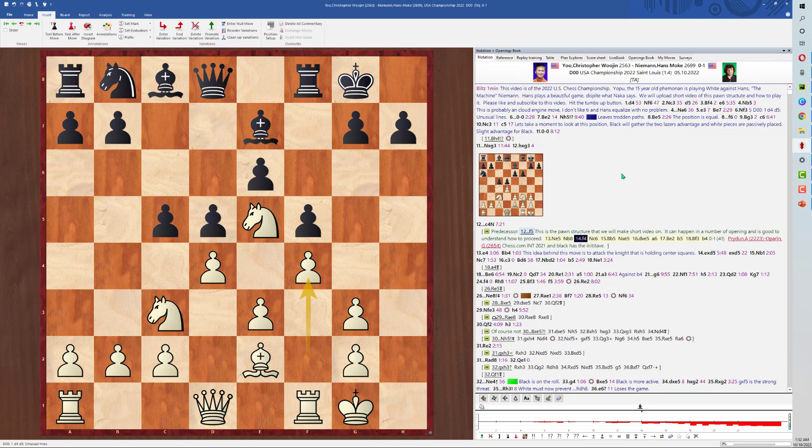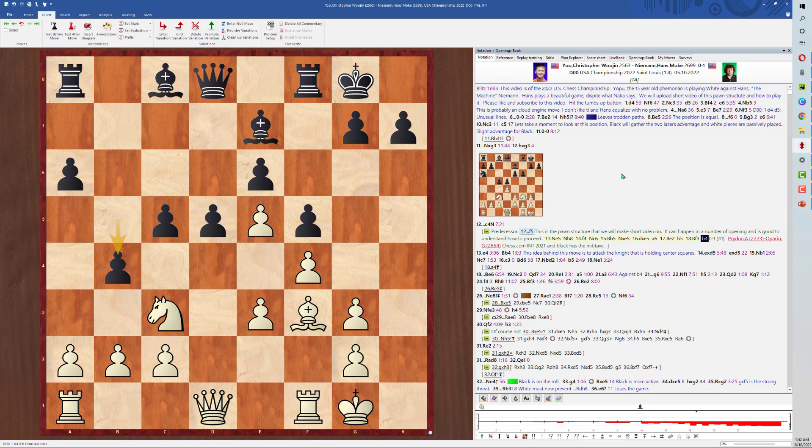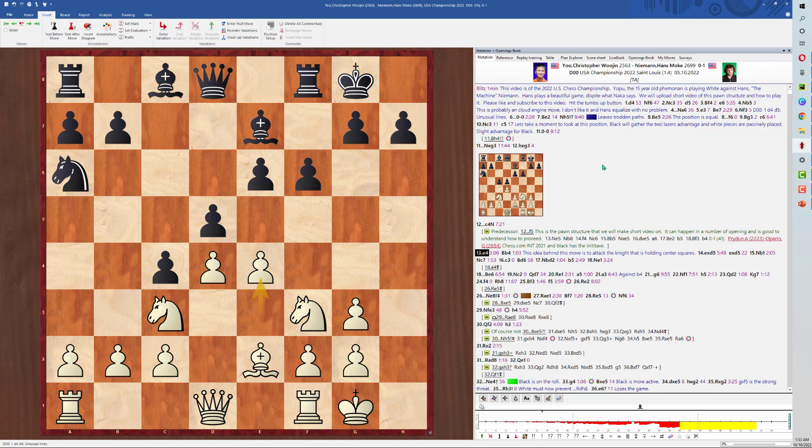Knight in the center — typical knight back, which is a very nice move. Pawn pushing, the knight challenges the knight on e5, Bishop, Knight takes, pawn takes, pawn push attacking the bishop. Look at the queen side structure — Black has just a better queen side structure. Bishop, pawn kicks the knight, and I would rather play Black in this position all day. Hans plays c4, which is a good move. The idea behind Bishop to b4 is that since the knight is holding center squares, Black is threatening to capture the knight and double White's queenside pawns.